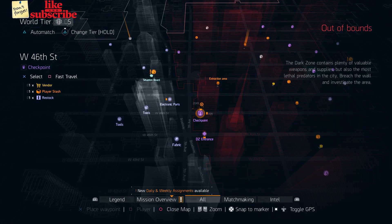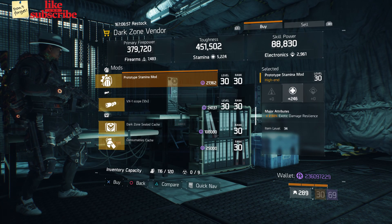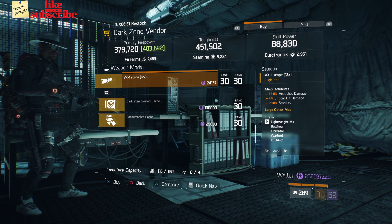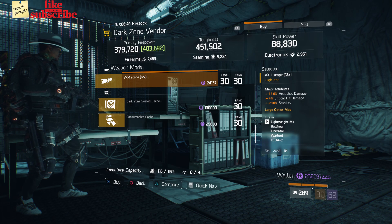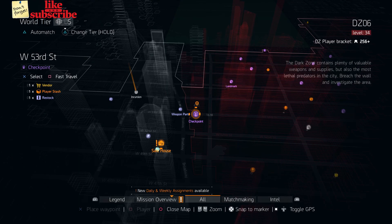For our next gear items, head over to the West 46th Street Checkpoint. The dark zone vendor has a Prototype Stamina Mod with 246 stamina and 2.50% Anxiety Damage Resilience. Also here we got a VX1 Scope with 18% headshot damage, 4% crit damage, and 2.50% stability.